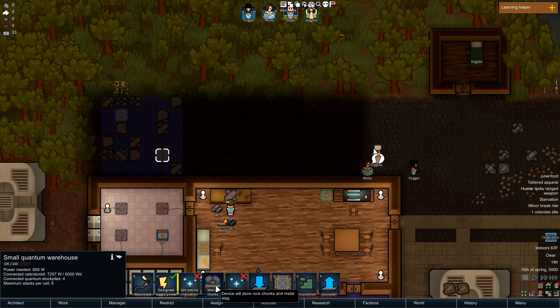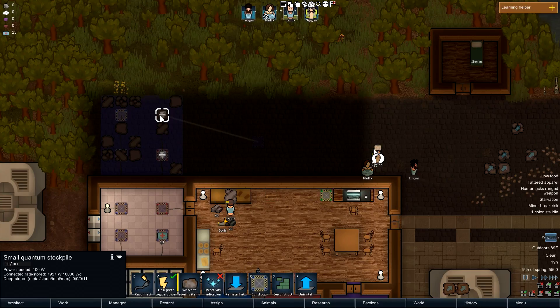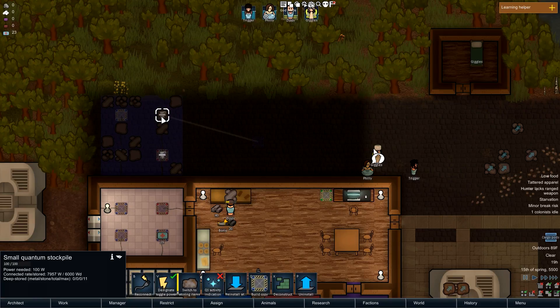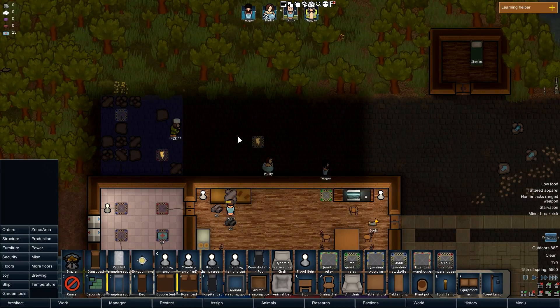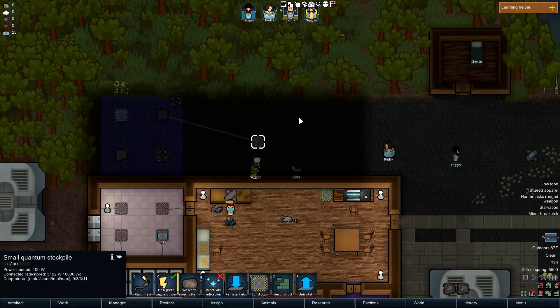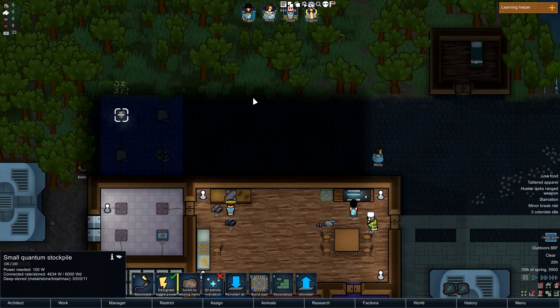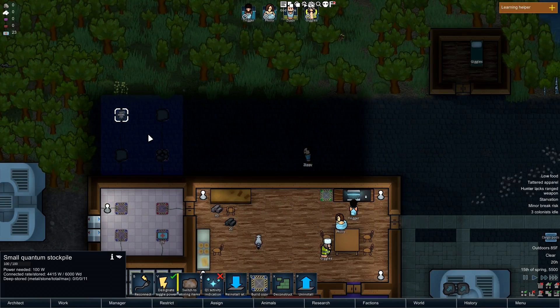I made a mistake here — if I had paid attention, I would have set these correctly. Cancel that. If you're wanting to do a dumping stockpile, just make sure that you have set the 'store chunks' switch. There we go — now set up correctly.